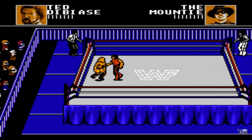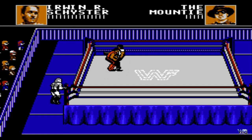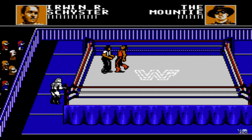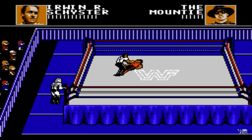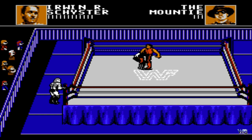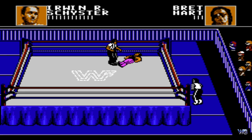Jetzt wechselt er hier den Mountie wieder ein, und ich sollte mal gucken, dass ich vielleicht IRS, meinen Tag-Team-Partner, einwechsle. Bodyslam gegen den Mountie und jetzt wechsle ich IRS ein. Man sieht auch die Hosenträger und der Schlips ist etwas zu erkennen – grafisch sehr top. Der Hautton war bei den meisten Leuten etwas dunkelbraun, das hat man nicht so fein umgesetzt. Aber die Arena stimmte von den Maßen her ungefähr.